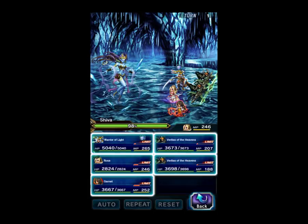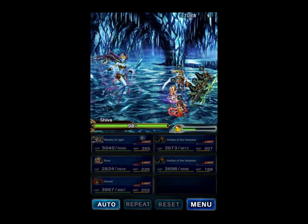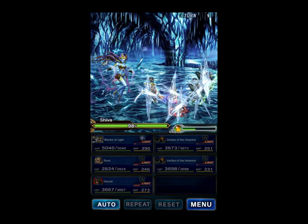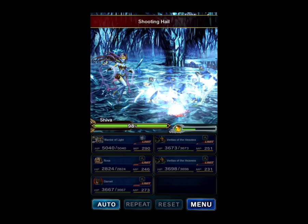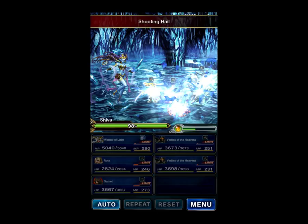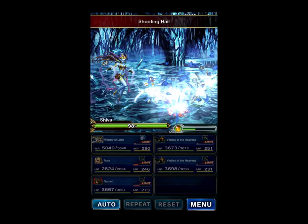Rosa is going to Bless. I did enhance her Bless — if you've got a better mana battery like Ace, a Bard, or something, that's fine too. There's the boss's AoE Physical, which as you can see Warrior of Light is negating entirely — because it's pretty painful if you don't, as it hits a whole lot of times.